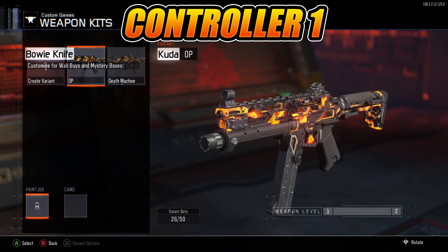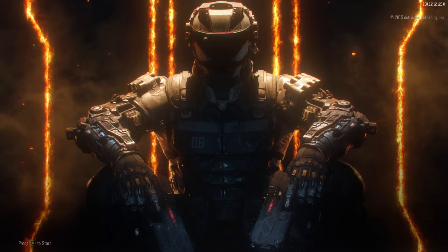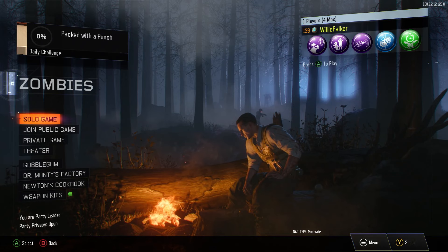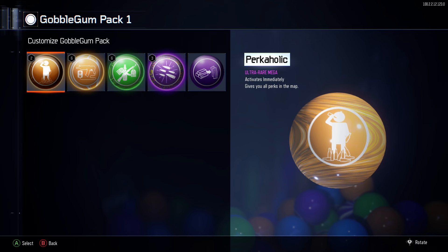Delete any other variants you have on here. Once you've done that, back out with both controllers all the way. Now that you're back at the menu, go ahead and close the app. Then launch up Black Ops 3 again. Once you're back in the game, select Zombies, head down to Weapon Kits and make sure everything worked correctly. Head over to Sub Machine Guns, scroll down to CUDA, and as you can see, our Weapon Kit did save, so that means it worked.